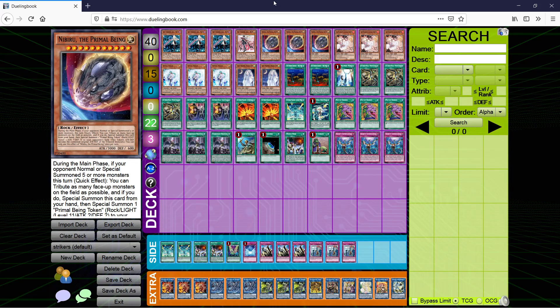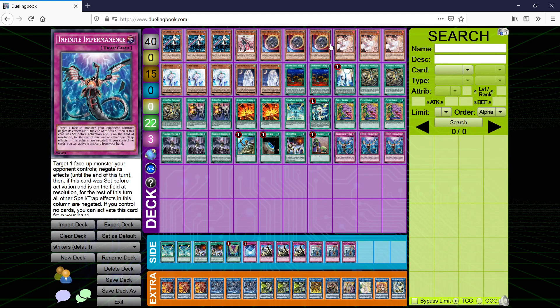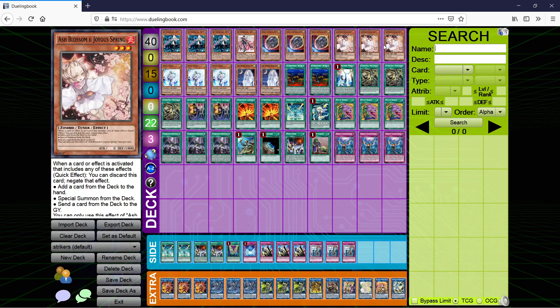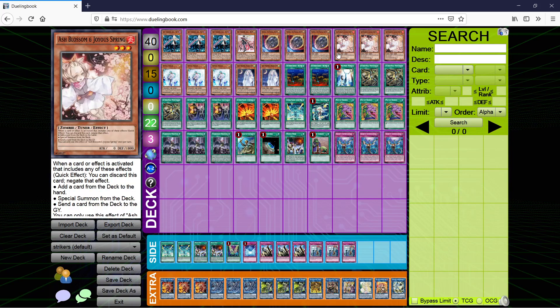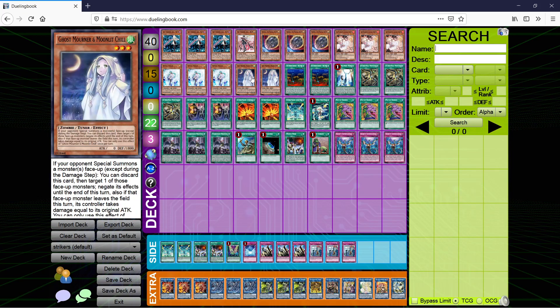One of the things about this list is that we are tuning the hand traps so that mathematically we're usually going to open 2, because we're playing 14 total hand traps. If you open Nibiru and Veiler, or Nibiru and Infinite Impermanence, that can beat out a lot of decks — they'll have their negate, then you Nibiru, then they try to negate it, and then you can Veiler or Impermanence. So we definitely want to be opening a combination of these.